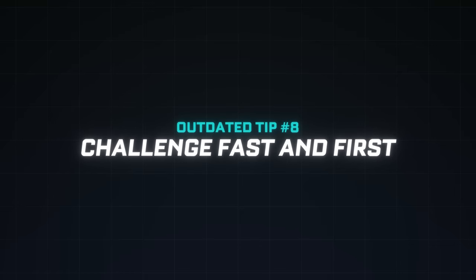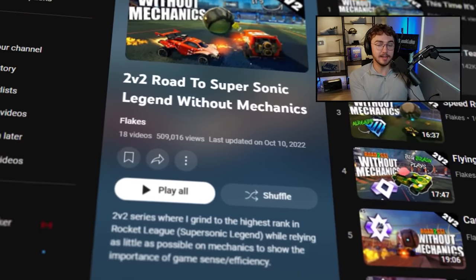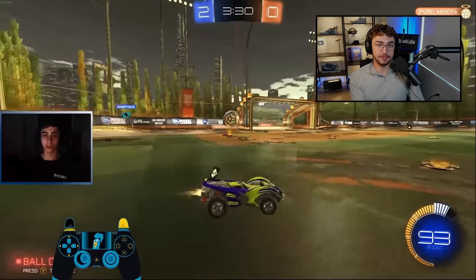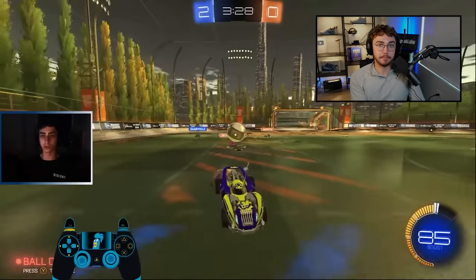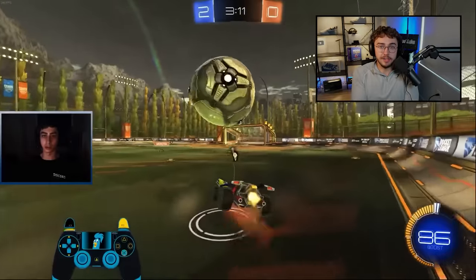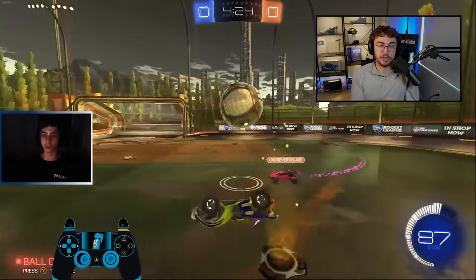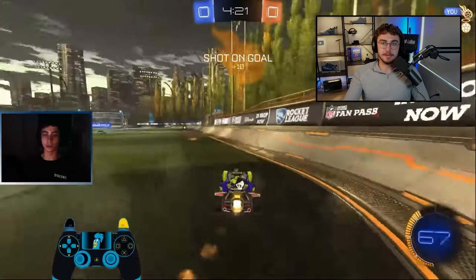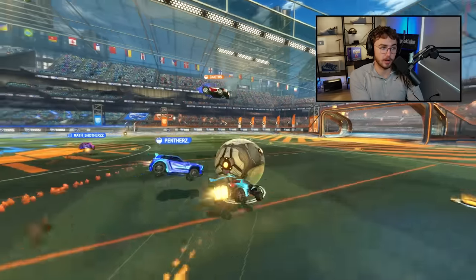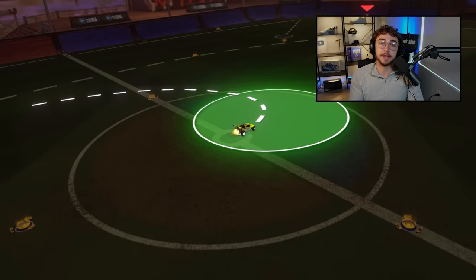Outdated tip number eight: In ranked 2v2, you should challenge fast and first. The retired pro player Flakes did an entire road to SSL with no mechanics, proving you can get SSL while fake challenging 90% of the time. He will never challenge first as first man — if he's upfield, he will fake challenge, drive challenge, or worst case, single jump challenge. He'll never front flip and overcommit leaving his teammate alone. Follow this rule: no challenging first, and you will two times your win rate in solo queue.